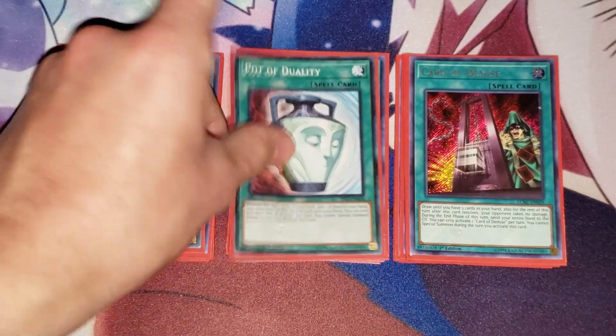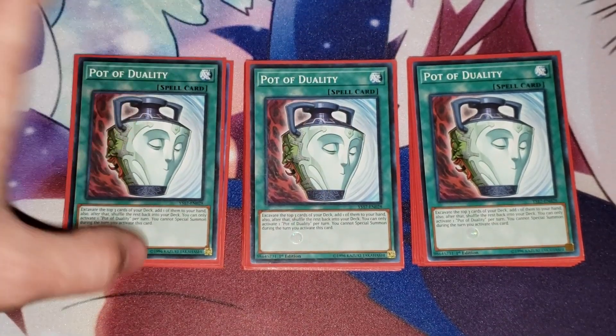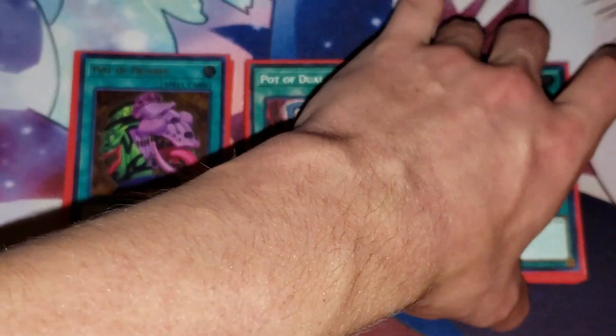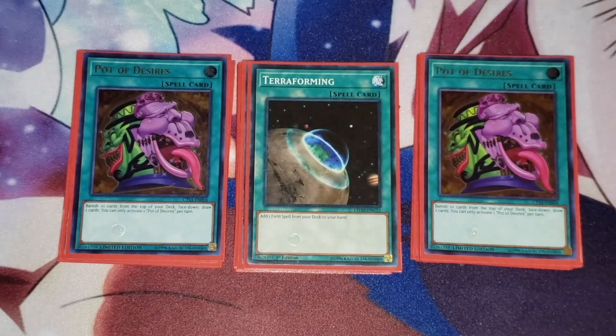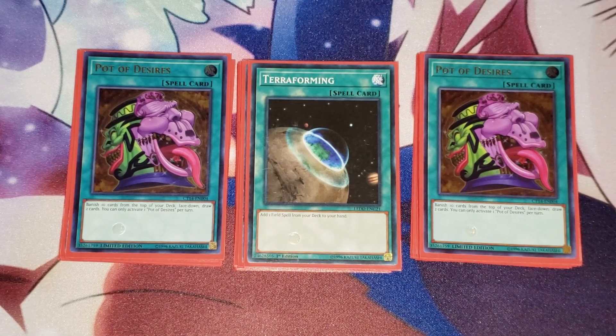Three Duality. You don't Special Summon in this deck, so this is just a staple card. I also run two Desires. Desires is okay — I wouldn't recommend running it at three, at least I don't. There have been points where I've almost decked out using Desires, so I run two. And then one Terraforming to search out your Diagram. With all the other searcher cards you have, you have a lot of access to get into your Diagram, so it's pretty easy.